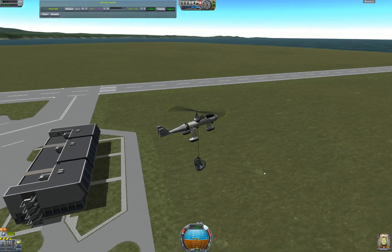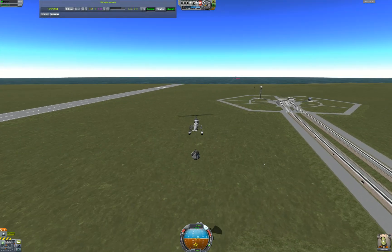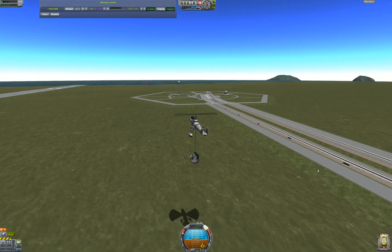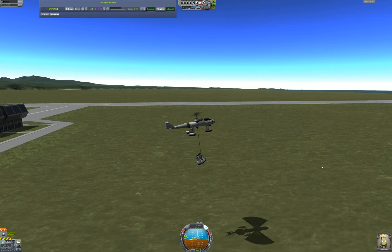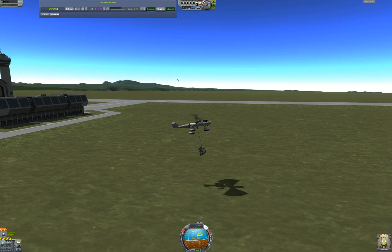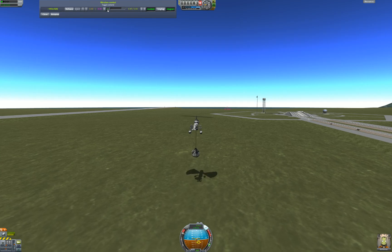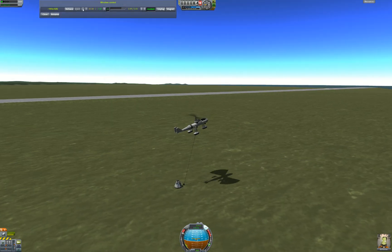I'm gonna try to get it pretty close — at least 50 meters off the deck — and then lower this pod down. Gently, gently, and then land. I suppose you could do a rescue with a Harrier but it just wouldn't feel right. Let's check our hover height — 31? Alright, that should do the trick. Let's get a little stable here, slow this down, extend this guy, de-magnet, and there we go — a perfect release.